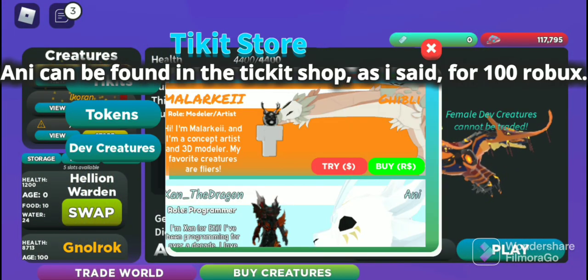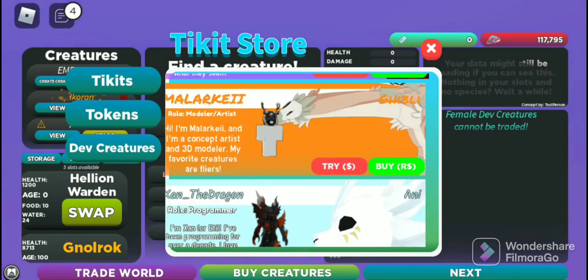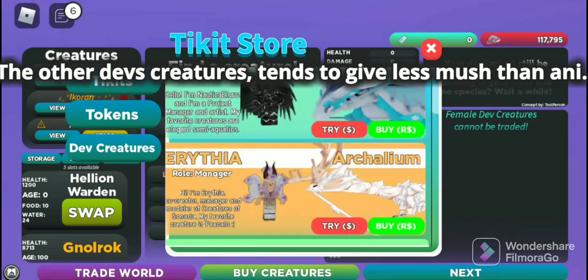Ani can be found in the ticket shop, as I said, for 100 robits. The other dev creatures tend to give less mush than ani.